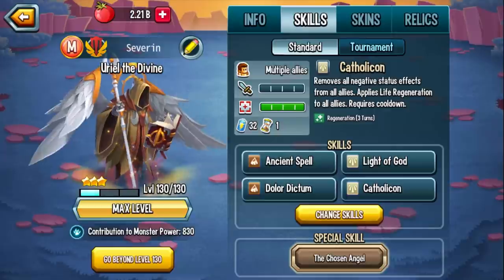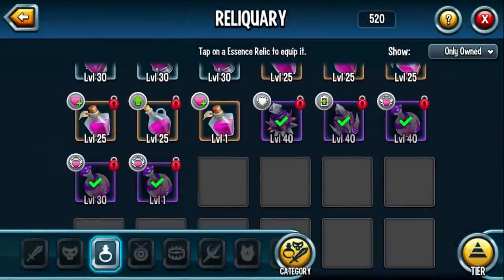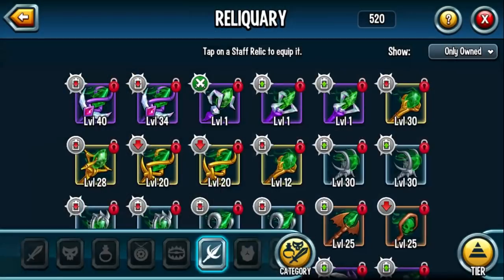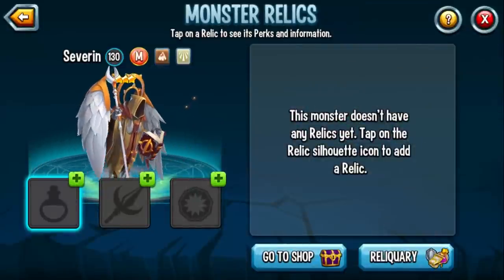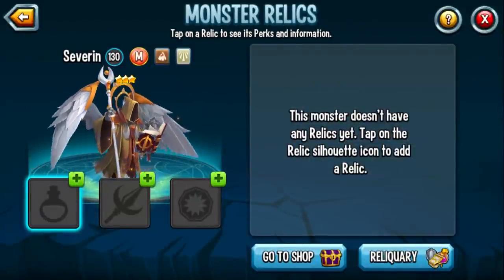Let's take a look at Relics. This monster can resurrect — if he dies, he comes back to life. How crazy is that? And of course the staff means you never have to worry about stamina. So he's a resurrect monster with dodge area, who if he dies, comes back to life and can resurrect the rest of your team.